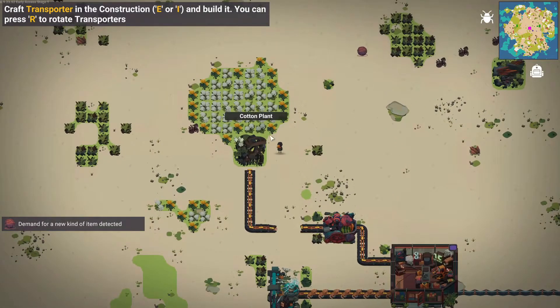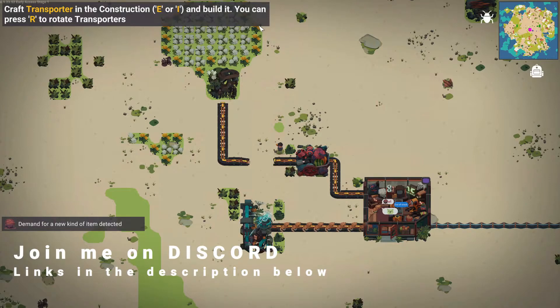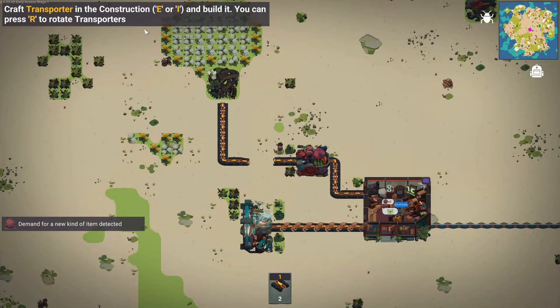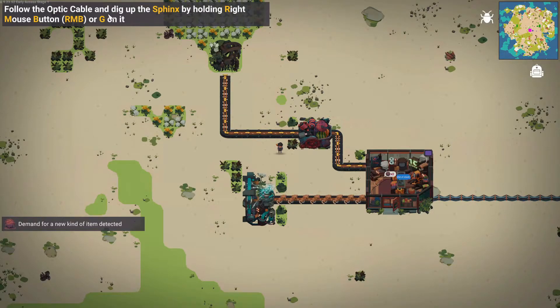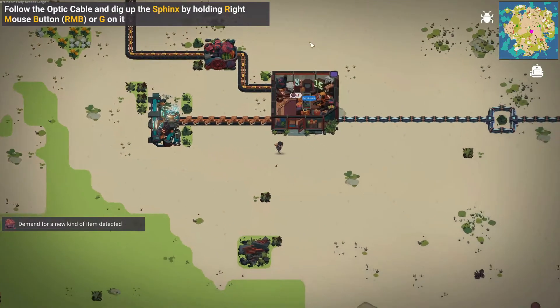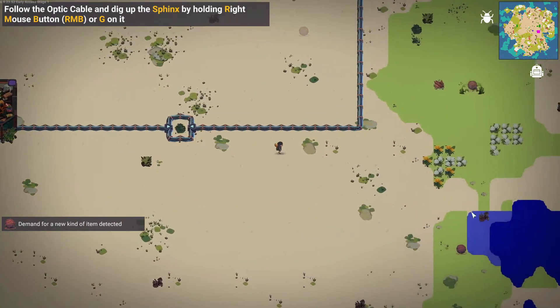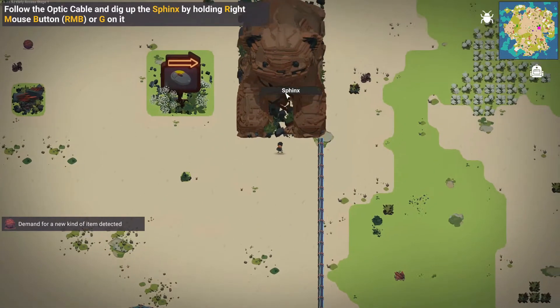Demand for a new kind of item detected. Cotton collected from debris. Okay, craft a transporter in the construction menu — press E or I — and build it. You can press R to rotate. Made a couple of transporters. Follow the optic cable and dig up the sphinx by holding right mouse button or G. Let's collect everything while we're walking, because I'm sure it's going to come in handy. A sphinx — push right mouse button.